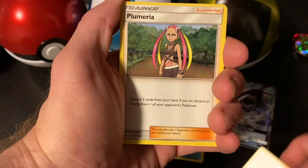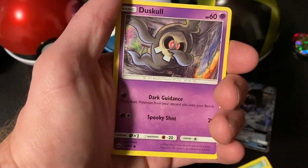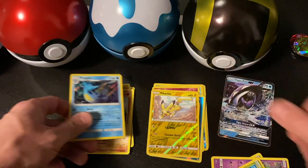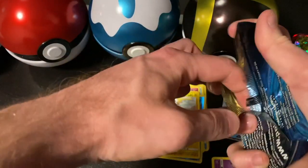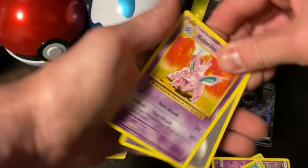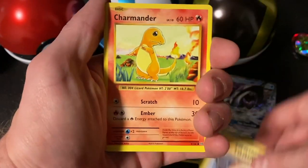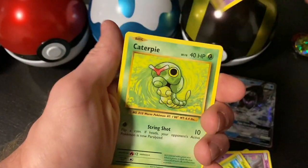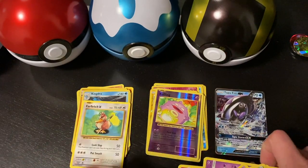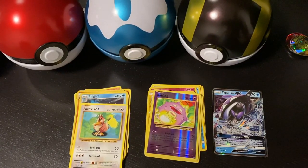Opening the two packs anyway: water Kingdra, Plumeria, Lunatone, Marill, Caterpie, Morelull, Duskull, Oddish, holo Pikachu, and a holo rare Kingdra. Second pack: Nidorino, energy, Double Colorless Energy, Charizard Spirit Link, Charmander, Diglett, Gastly, Caterpie, Drowzee, reverse holo Koffing, and a Far-Fetched for our rare. I am genuinely ripped off — I paid for three and only got two boosters in that ball.